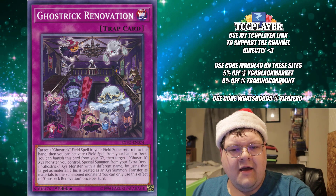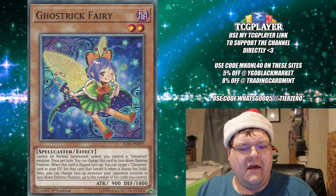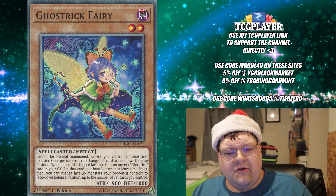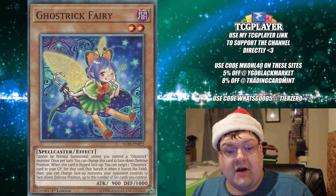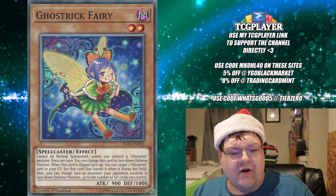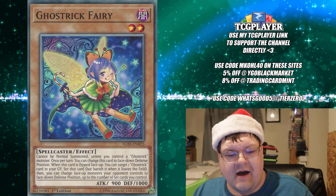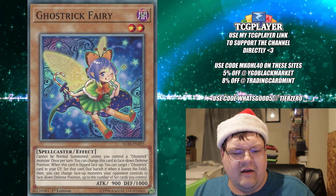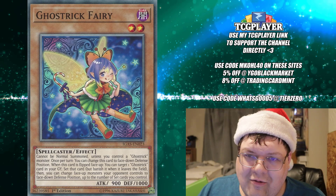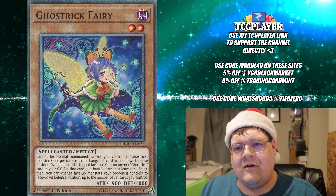It's literally Metaverse, but Ghost Trick. The last monster I want to emphasize is Ghost Trick Fairy. It cannot be normal summoned unless you control a Ghost Trick monster. Once per turn, you change this card to face-down defense position — keep in mind every Ghost Trick has that clause. When this card is flip-summoned and you target one Ghost Trick card in your graveyard, set that card but banish it when it leaves the field. Then you can change face-up monsters your opponent controls to face-down defense position, up to the number of set cards you control. That's a secondary board wipe. Now we'll pass it over to the deck profile.